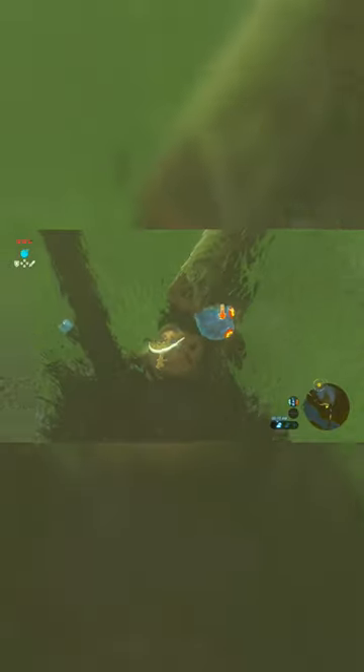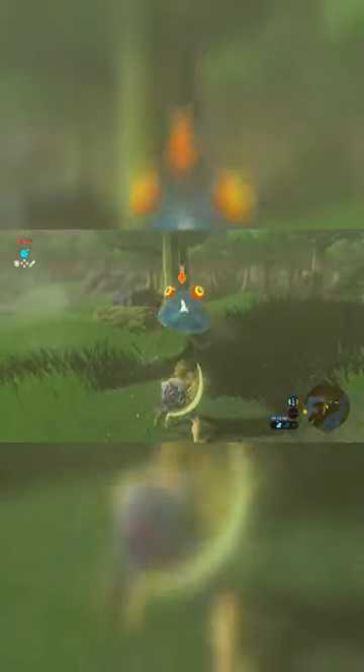Here's how you can flurry rush anywhere in Breath of the Wild. If you jump off a high enough object, press ZR, and then immediately press Y, the game will get confused and Link will do a flurry rush.